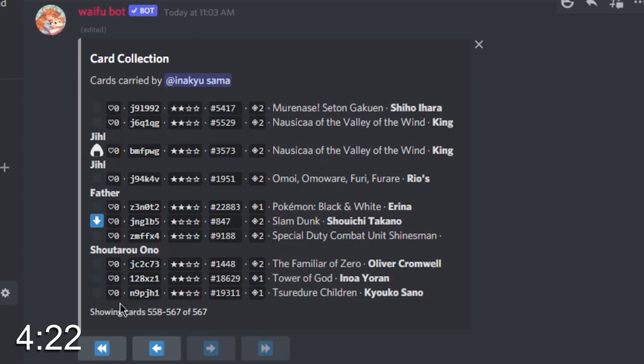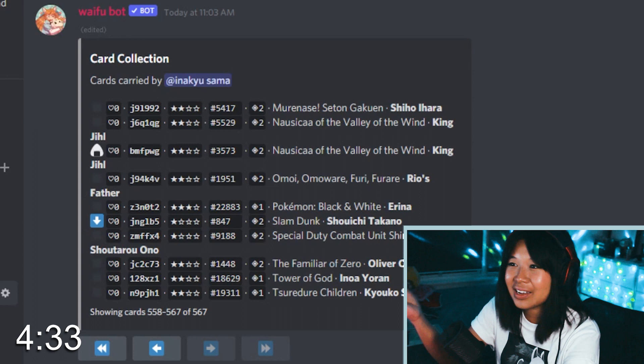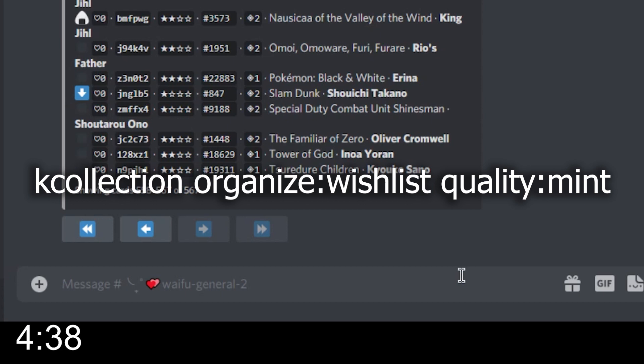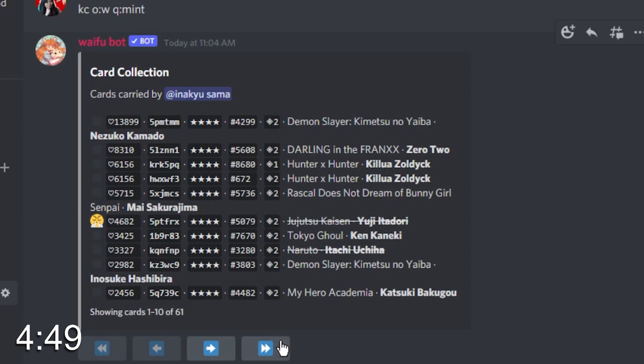Here you can see which ones you want to keep and which ones you might want to burn. For burning purposes, you could also organize by quality on top of wishlists — yes, the card condition. So just type KCOW Q:mint, or KCollection organize wishlist quality mint, and boom — it only shows you your cards that are mint, sorted by the most number of wishlists.